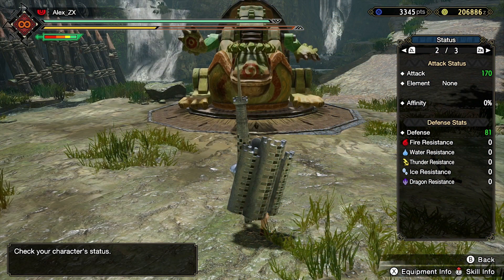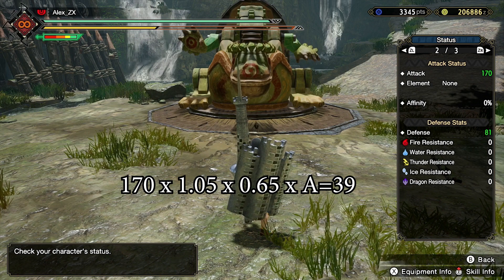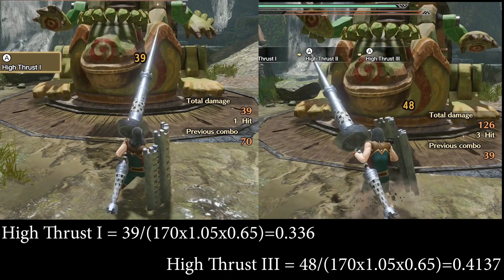Let's assume they are 1. Now, how do we get the attack multiplier? In this case, our weapon deals 39 damage. So what we do is weapon damage multiplied by sharpness, monster part, and attack move — that gives us the true damage. Two examples: High Thrust 1 has a multiplier of 0.336, and High Thrust 3 has a multiplier of 0.4137.